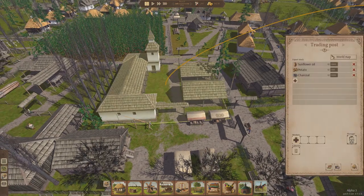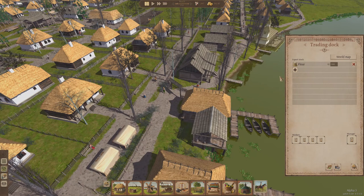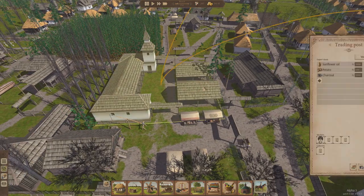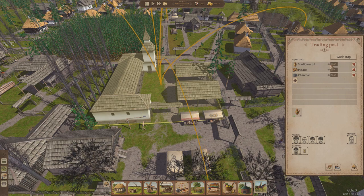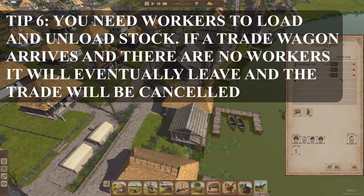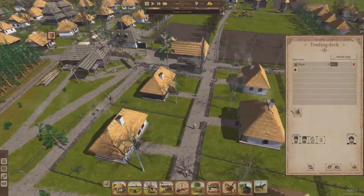So now we've stocked our trading posts. Let's hire some workers so that they can go out and gather all these things and stock it up. Let's make sure we've hired the workers for our trading dock on the water as well, and then let's press play. All the workers should toddle off and fill up our trading posts with these various items. You can see the sunflower oil coming in, the potatoes coming in, the charcoal will start coming in soon, and over here you can see the flour coming in.